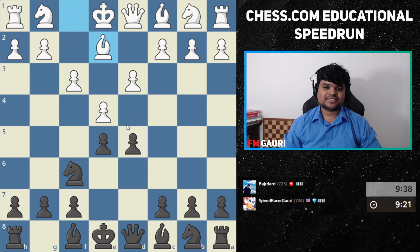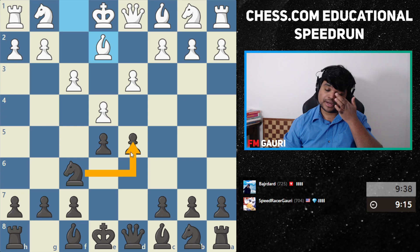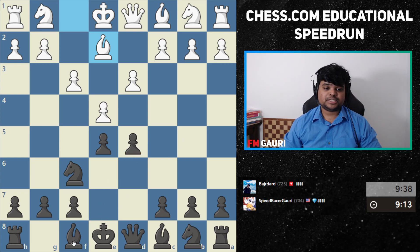What do we gain from this? We're trying to put pressure. If he takes it, his pawn in the middle goes away and our knight gets to a good spot. Where should our bishop go now? We need to develop the bishop and castle — should we play e7, d6, or c5? What do you think?